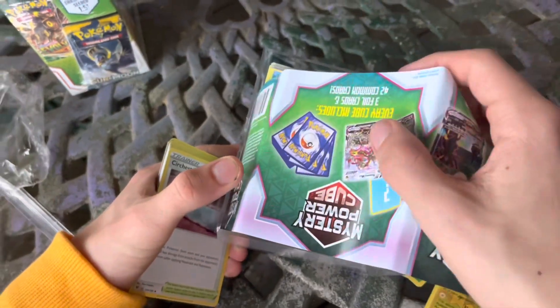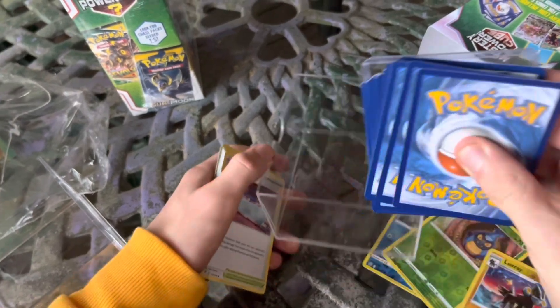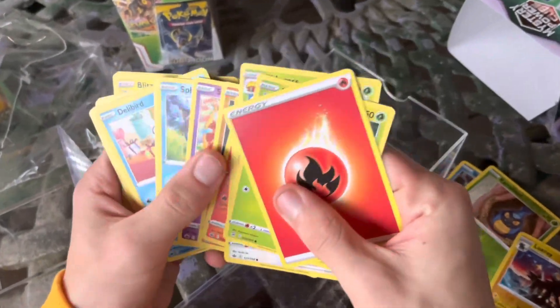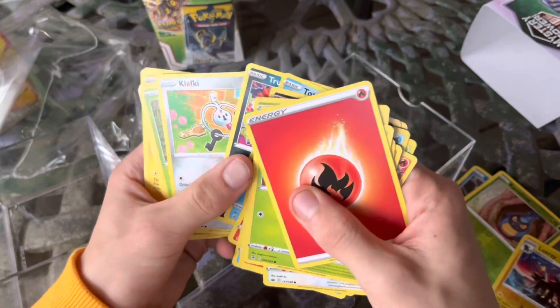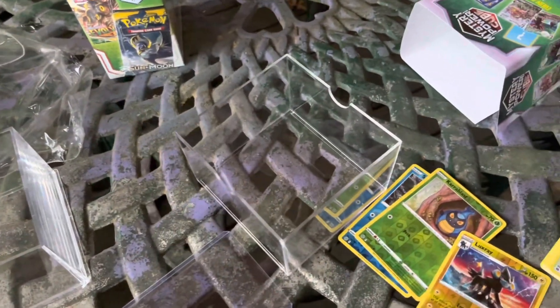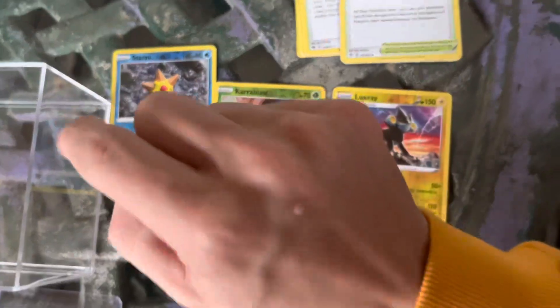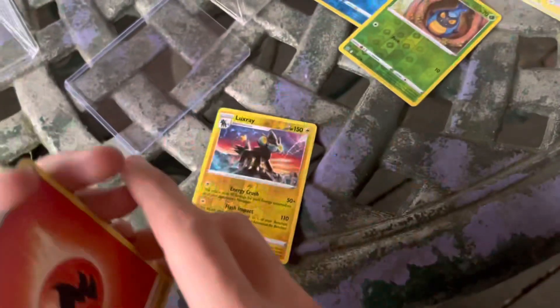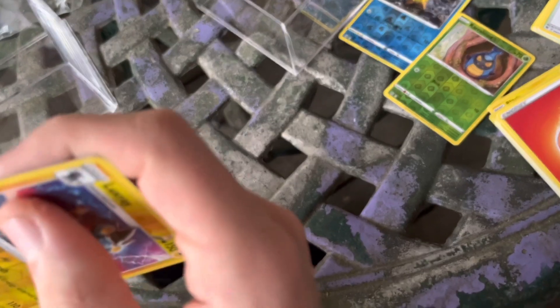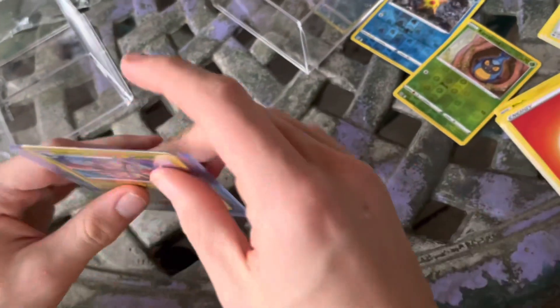There's more cards in here. Oh, it actually comes with hard cases. If those count as the foil cards, that sucks. I don't recommend the Mystery Power Cube if you're looking for rare cards. I'm just going to look through this — I don't think there's anything really good in here. That's the Mystery Power Cube. They're all just commons and uncommons. The three foil cards were a Reverse Rare Shelmet, which is a common, a Staryu, which is a common, and Luxray was a Reverse Rare. This is probably the only good card we got out of the Mystery Power Cube, but I am going to put this in the hard case. We might as well take advantage of it. Ladies and gentlemen, there's Luxray. That's the first good card.